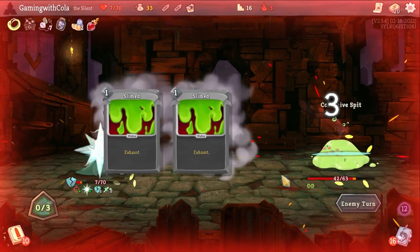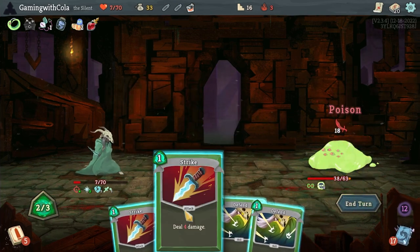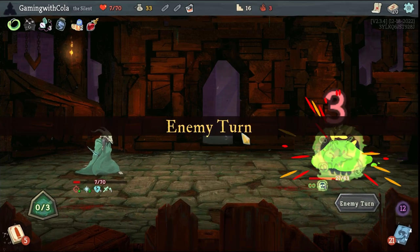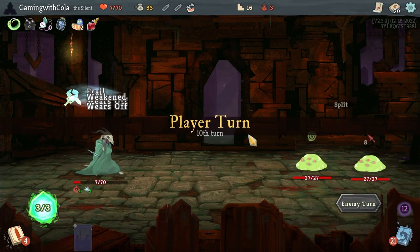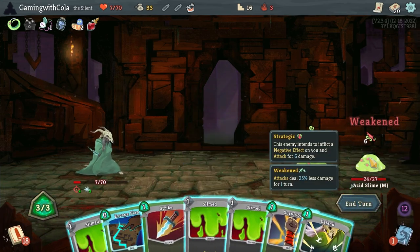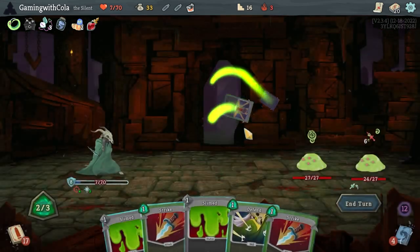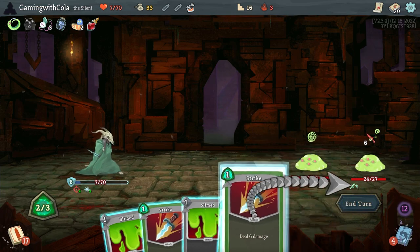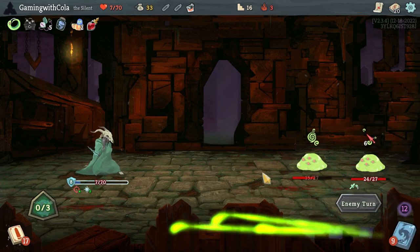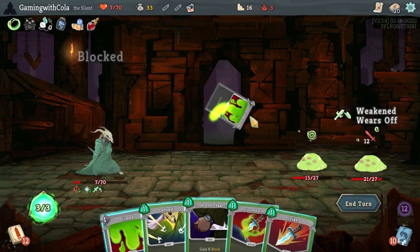Should get rid of the Slime. We're going to go Poison Stab, Strike, Strike, Strike — that splits him, perfect! And we're going to go Neutralize, then Escape Plan, Survivor, get rid of one of those. One, two — all right, we got this. Haven't used that yet, but we could probably use that.